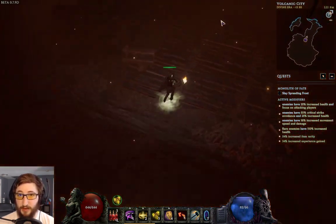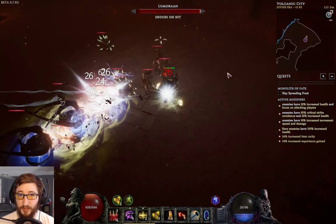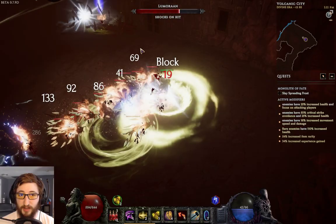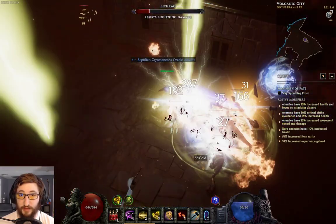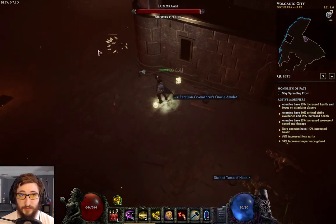If you position yourself correctly you can line a couple of the spawns up together. Because you don't need Smite on your bar, I use Shield Rush as a mobility option — it's also useful for proccing, and it'll also ignite and bleed things.